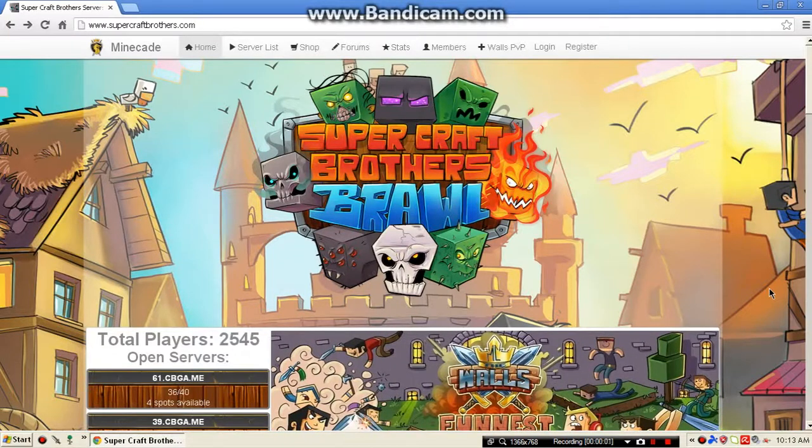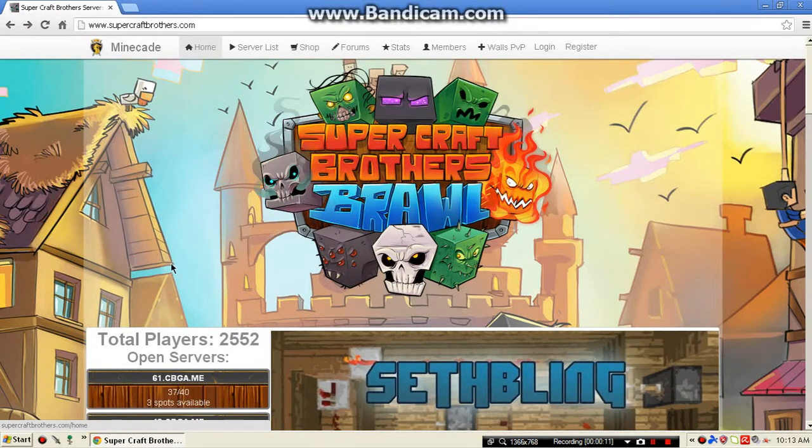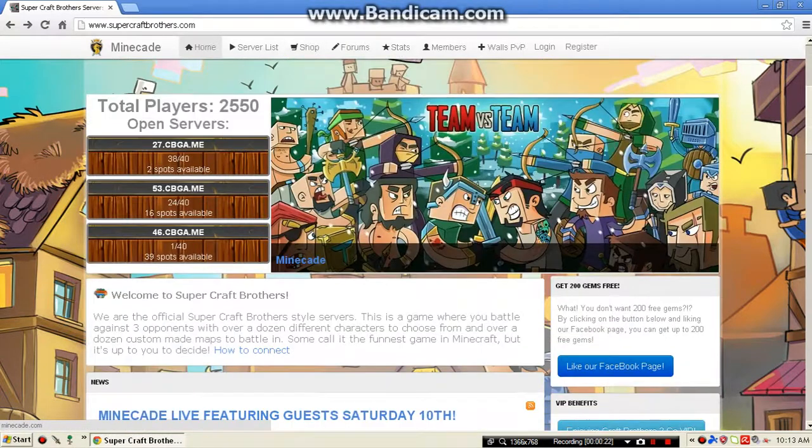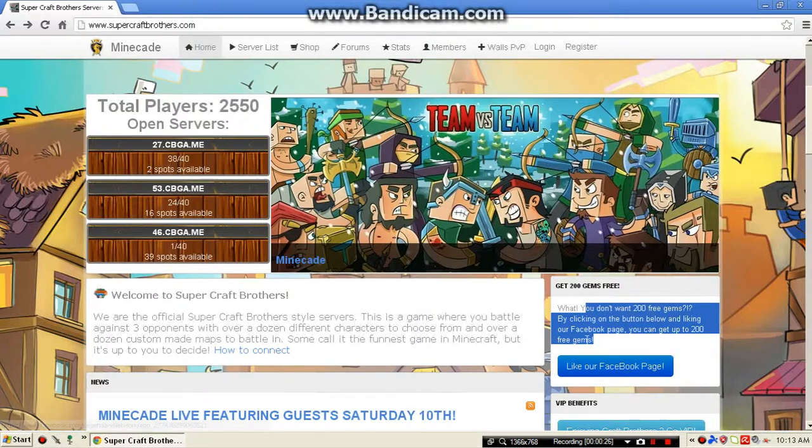All right, what's going on guys, JJ Yankee here. Today I want to show you guys how to get 200 free gems on Supercraft Bros. This is free, you don't need to be VIP or any of that. What you'll need to do is go to www.supercraftbrothers.com — I'll put the link in the description. When you're here, it says 'Get 200 gems free.'